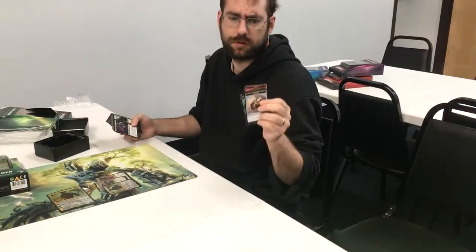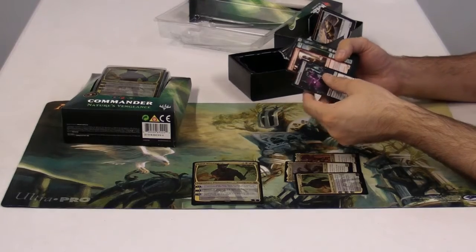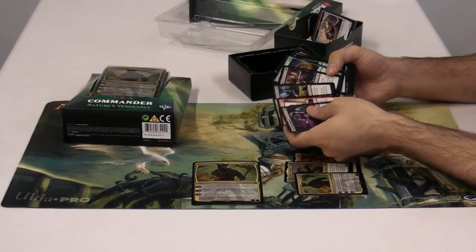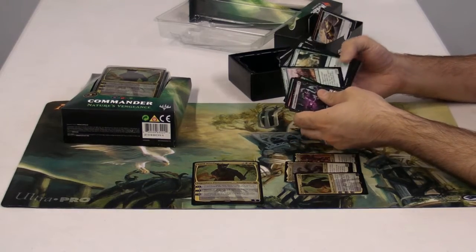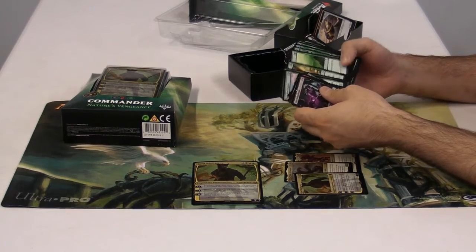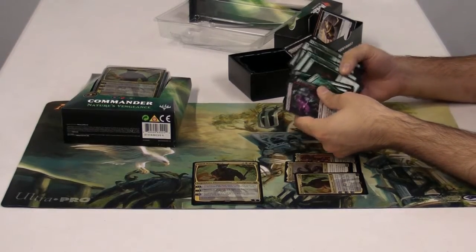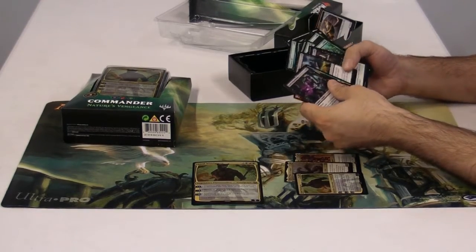So it looks like from Distributor A we've got some uncommons and some other stuff. It looks like we're moving to reprints, commons and uncommons. There are some cards that have some meaning here for me as a person.